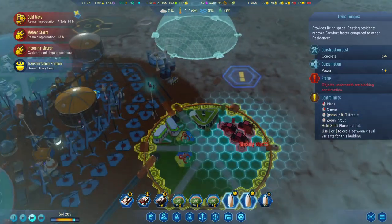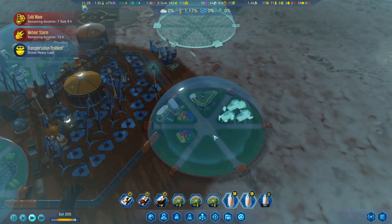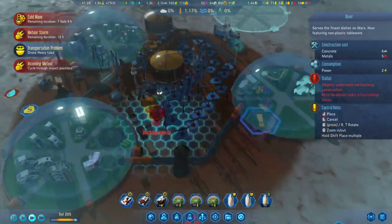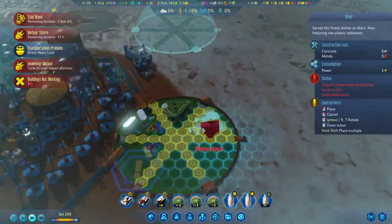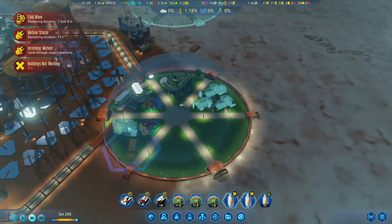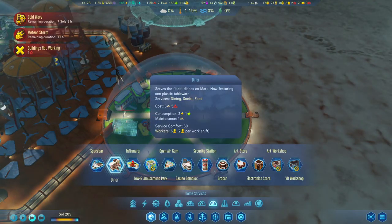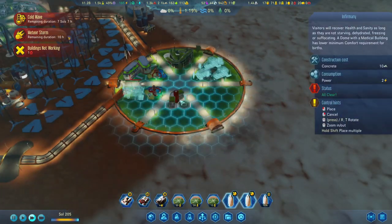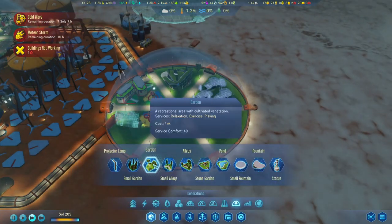I'll just put in temporary homes over here, and we can always change this up in the future. I hope those MDSs will take care of those. Let's put a social dining, food, and shopping option in. So maybe we'll wait with that. We'll also do an infirmary, and I think they need a bit of relaxation here as well.